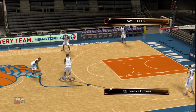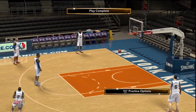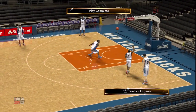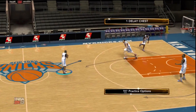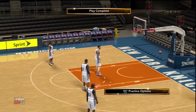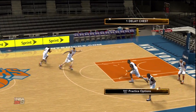Let's get on to the plays. Play Swift 41 — first with Raymond Felton, just a quick pick and roll by Stoudemire and a quick J. Let's run this back. I'm gonna run it down and wait for Stoudemire to cut for an easy alley-oop. But one delayed chest pass is going to Chandler. This time it's not going to Stoudemire but to the left — Raymond Felton for an easy shot.